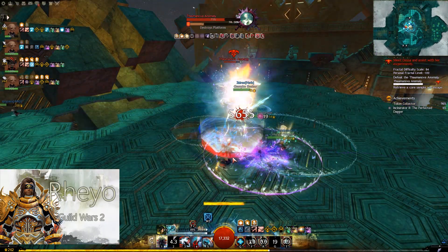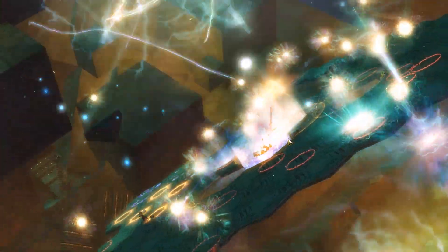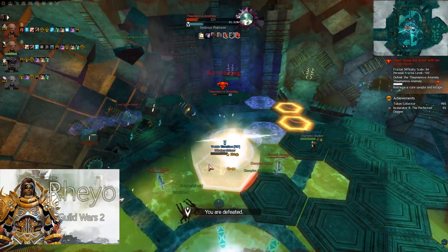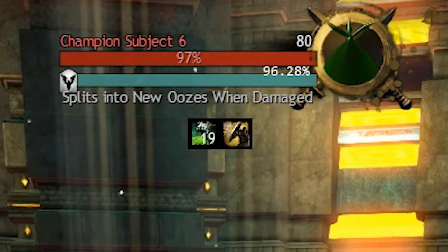There are also three achievements here. Thaumanova Reactor Fractal Stabilizer, which just requires you to complete the fractal. Great Heights: complete the final boss without anyone falling off of the platform. And Subject 6 Deep Sixer: defeat Subject 6 after getting him to 19 stacks of overload.